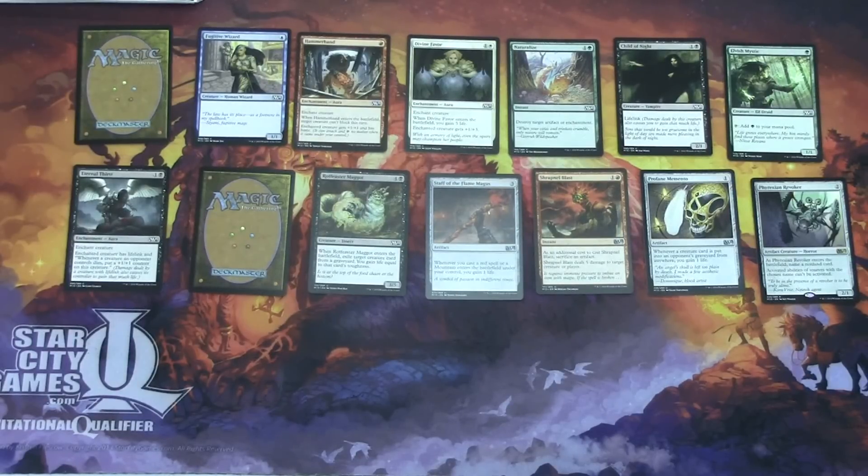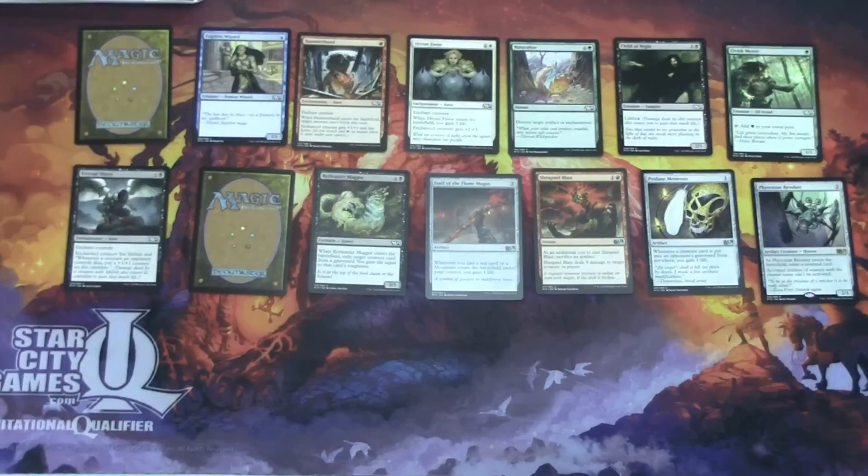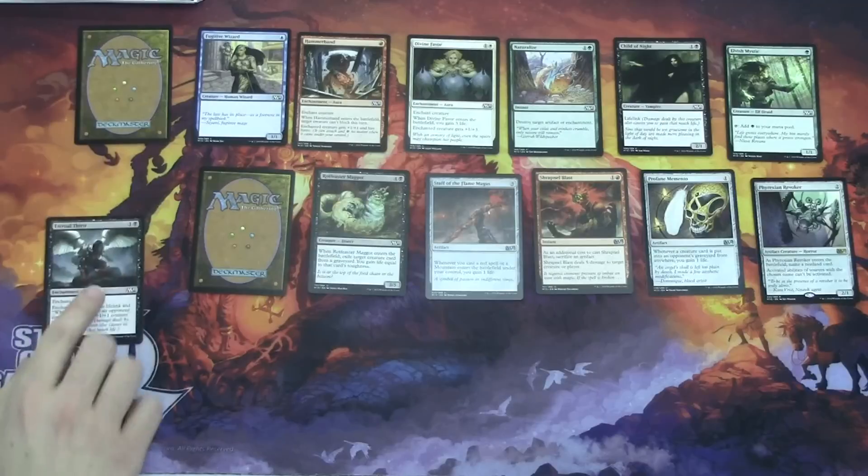Hammerhand is a filler card more so than anything. The interesting thing about this pack is that the creatures really aren't strong — the strongest cards are actually probably Hammerhand and Eternal Thirst. Because the pack has a lack of decent creatures, I'm more inclined to go for one of these enchantments to basically make something a better creature. Eternal Thirst more than anything — it's kind of like Gift of Orzhova but without flying or the base +1/+1. Whenever an opponent's creature dies you get a +1/+1 counter, and lifelink in limited is just one of my favorite static abilities. So Eternal Thirst is probably what I would go for.